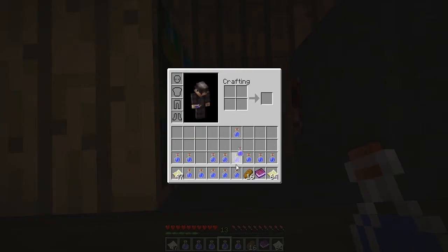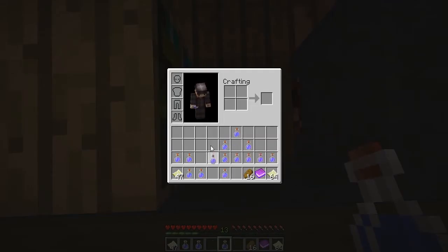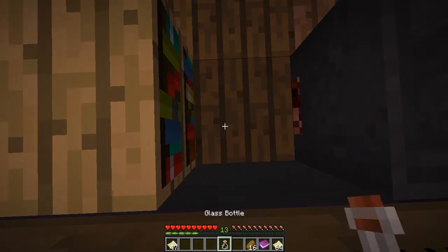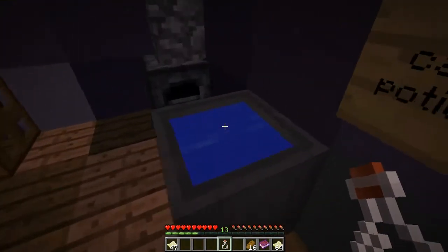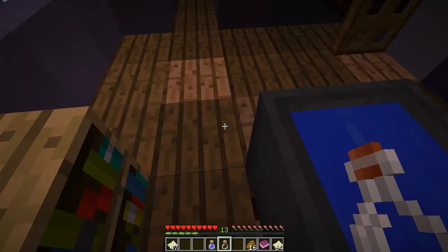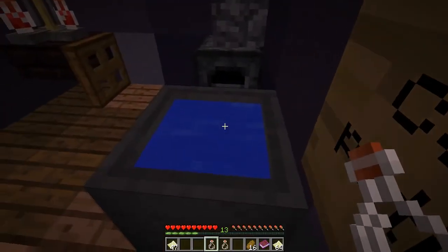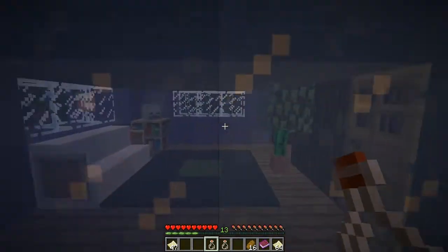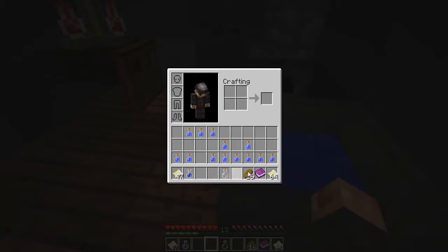The dangerous pulp potion dissolves in the sharp potion, so we gotta drink the sharp one first. Here goes nothing — we're gonna drink the sharp one. We drank the sharp one, and then we drink the pulpy one. It gave me water, making it safe to drink. Maybe it's just supposed to be water.